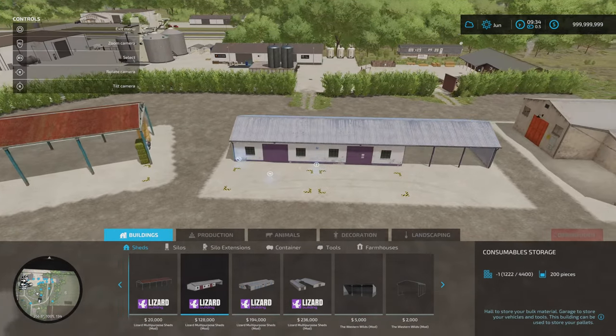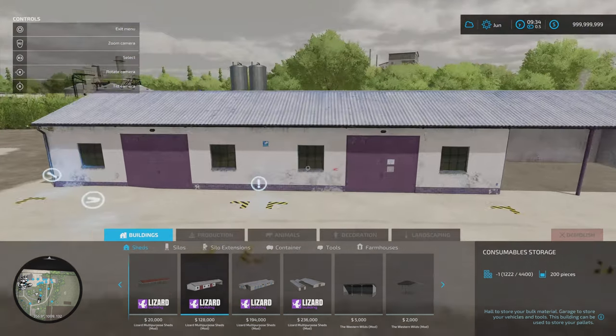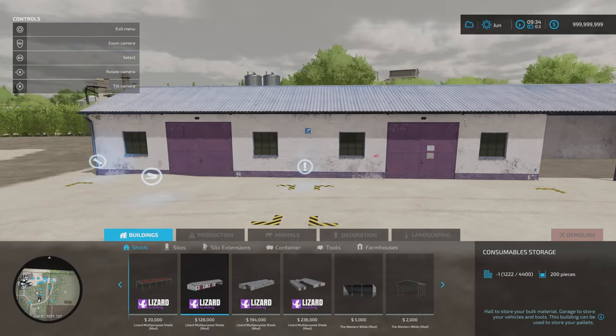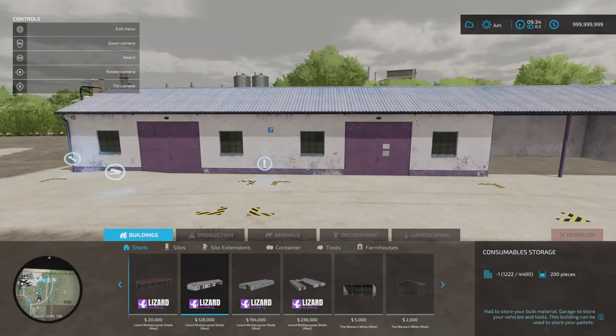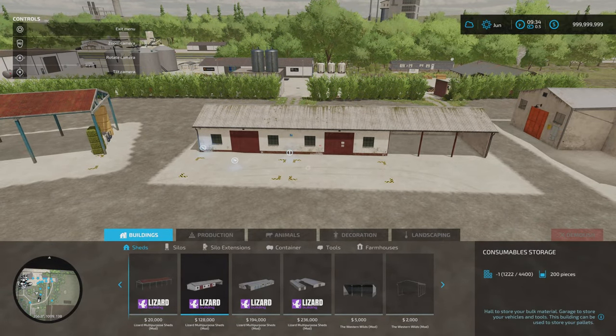Next, we've got this building — the consumables storage. 128 grand. Slot count on that is 9, which also comes down to 1. This will hold 200. Both doors open for putting in and taking out. This will do pallets, production chain pallets, big bags — all stuff like that. This one doesn't do bales; this is consumable storage: fertiliser, pallets, boxes, those kinds of things. And you've got a three-bay garage to the side as well.